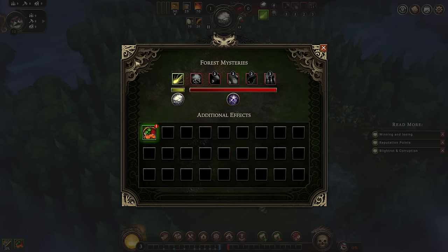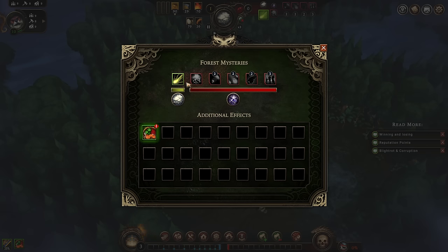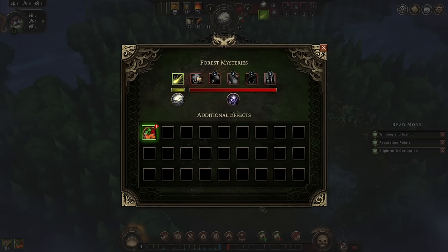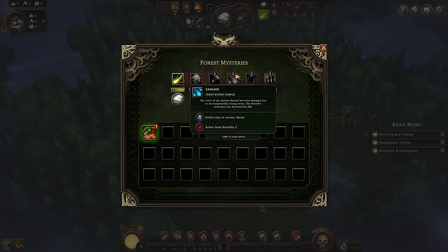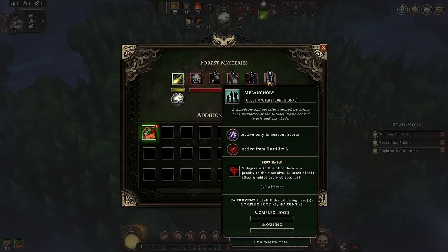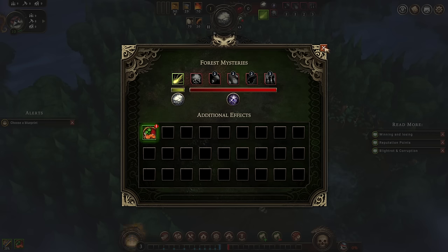After selecting your map, you get presented the forest mysteries and the current effects. There is always one positive effect that usually happens in the first of three seasons — the so-called Drizzle season. Drizzle is the first and friendliest season. Then we have the Clearance season, which is the harvest season. And then comes the Storm season — the name-giving season of the game. During the storm, all manner of different negative things happen, and you should keep an eye out on these as they are your modifiers for the current game. They all have a number above them telling you at what hostility level they will happen.